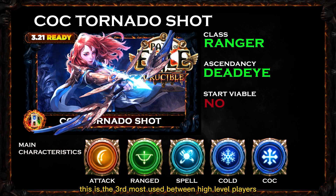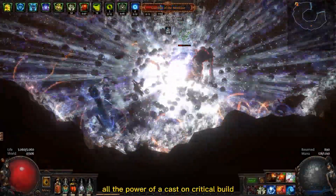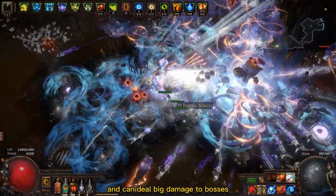Let's start with the skill that is the third most used among high-level players right now: the Tornado Shot. To illustrate it, I've chosen the Cast on Critical Tornado Shot Dead Eye with the Ranger class. This build combines all the power of a Cast on Critical build with the safety of a ranged attack. It has an amazing clear speed and can deal big damage to bosses.